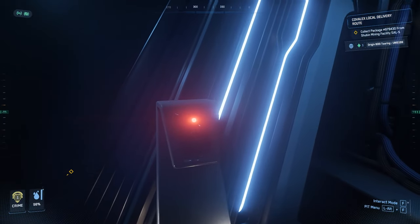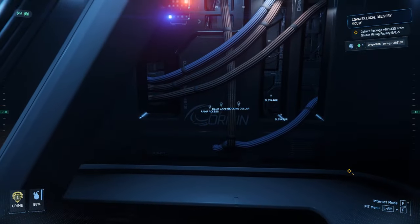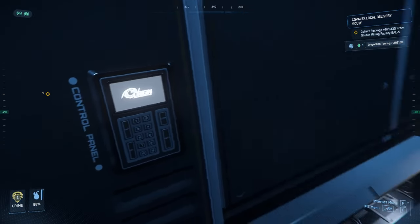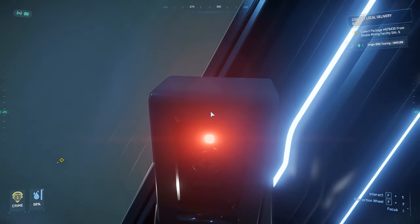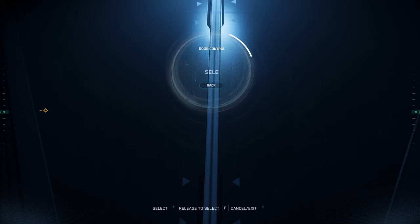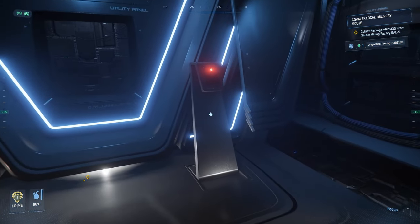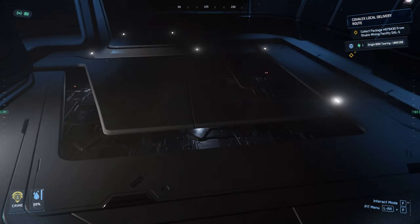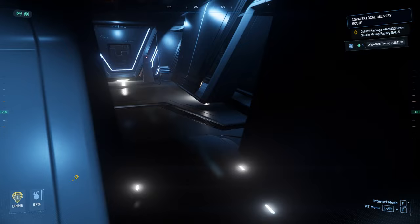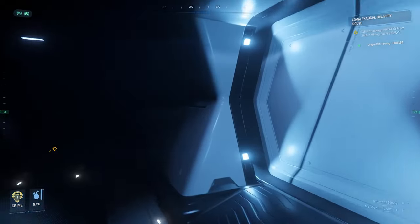I didn't know this room was here — what is this? Is this like a vehicle bay? What am I looking at? Control panel — thank you very much, this thing's red. Something's here. Okay, open is good — but that's not what I was looking for. What is this? I have no idea what this is. Can I open this monstrosity as well? No. I have an idea for later, but okay.